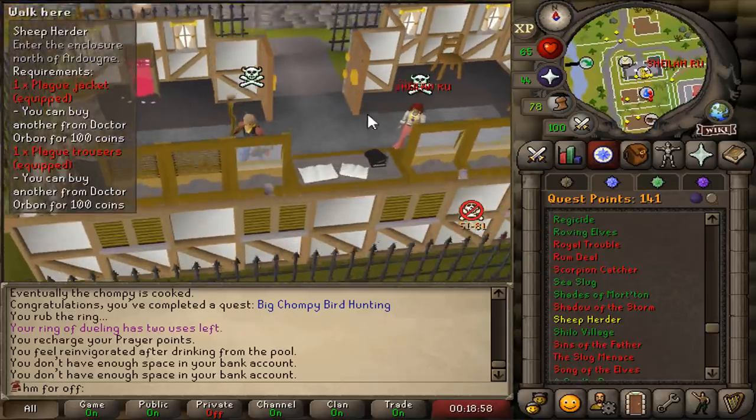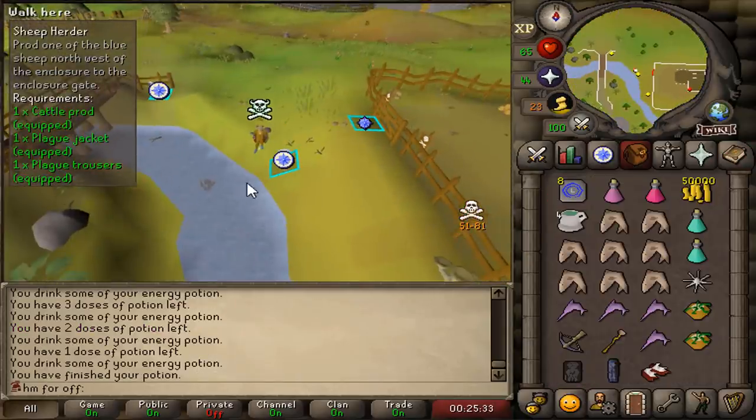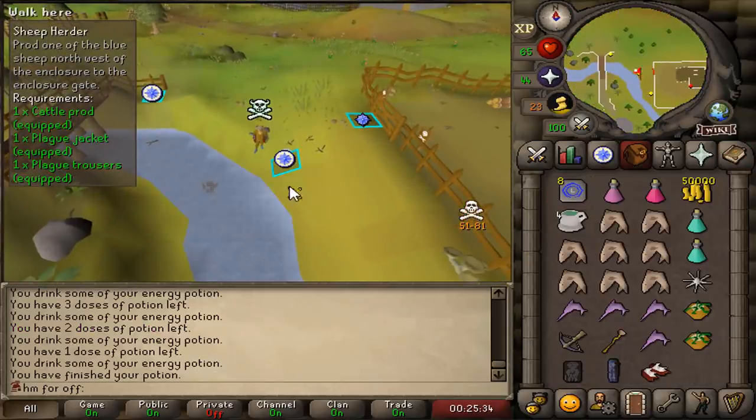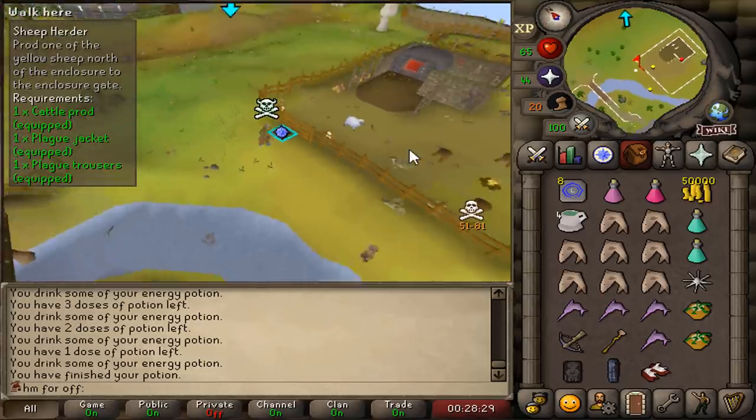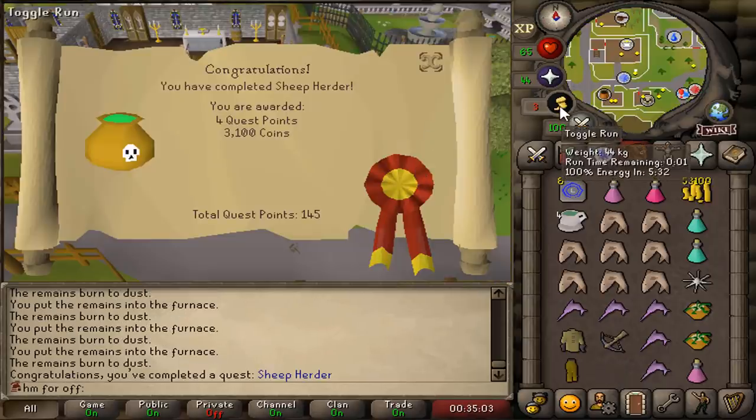Time to do a quest — Sheep Herder, here we go. Sheep Herder, one of the worst quests in the game. I've made two of them stuck. Thank god, took me ages. Sheep Herder completed.